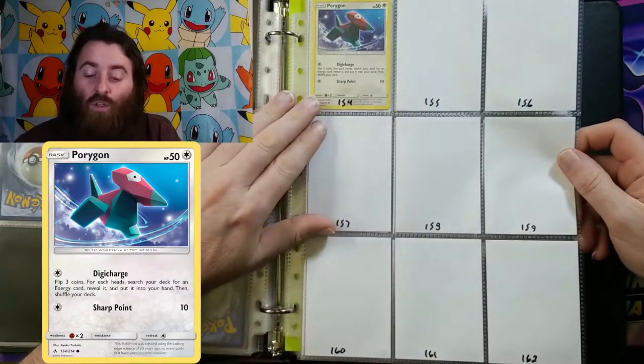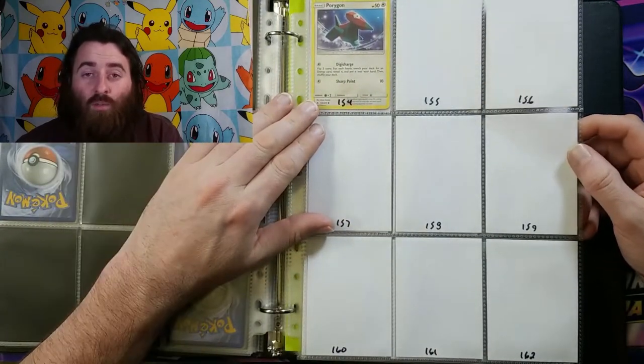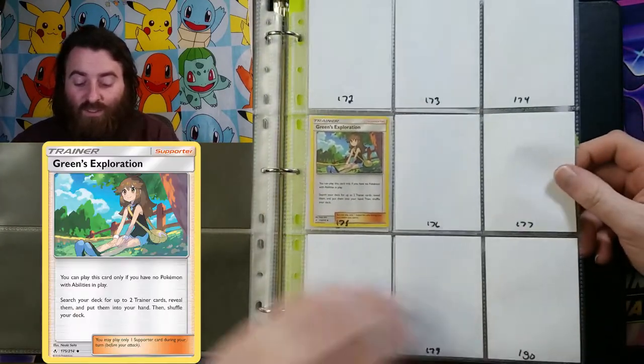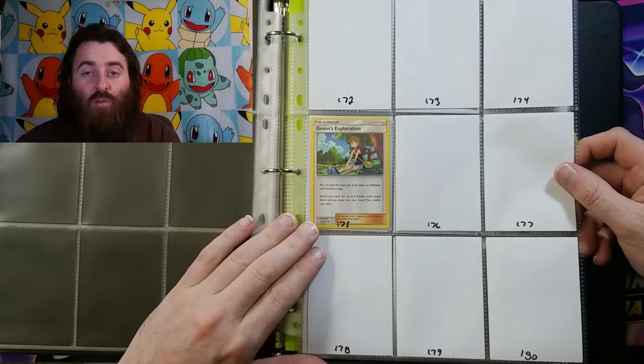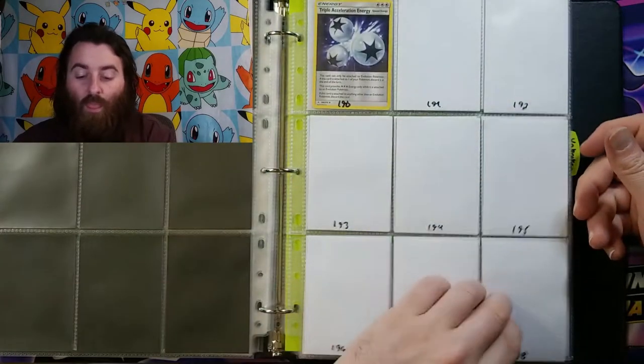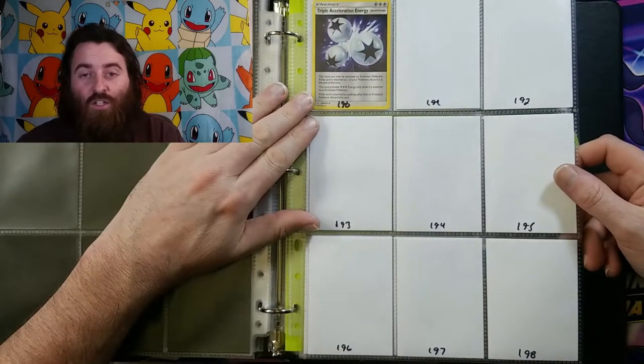Ooh, 154 is a Porygon — I always thought Porygons were pretty cool. 175 is Green's Exploration, and 190 is Triple Acceleration Energy.